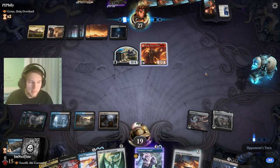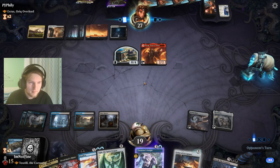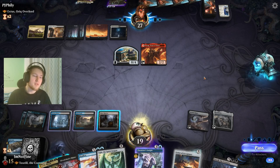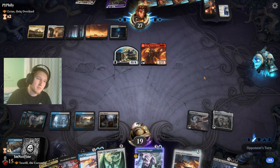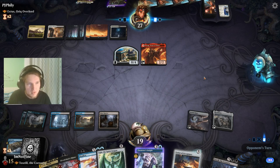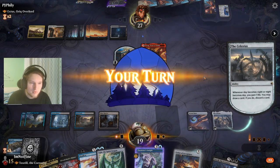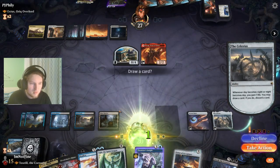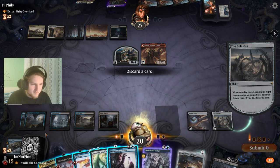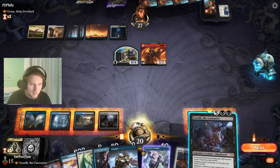Next turn we can play Ugin — minus. That's a great play, and I think that will already do it. They're in black so they could have a bunch of removal, so I think we start on Toxril even if we draw a land. Let's discard the Dark Ritual — I don't think I need it anymore — and then just drop Toxril.